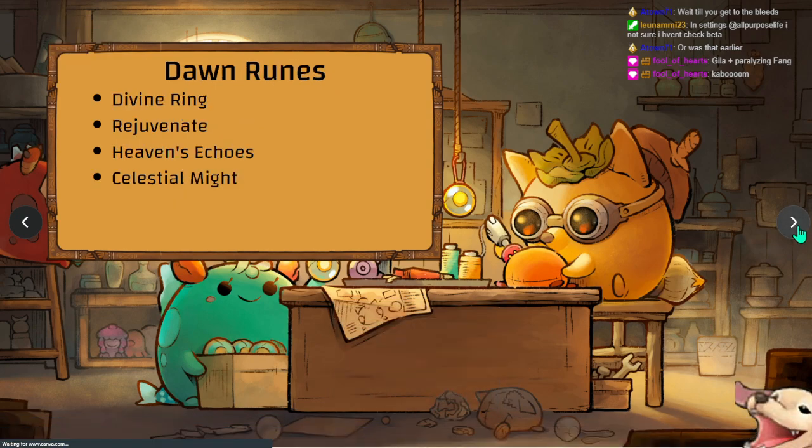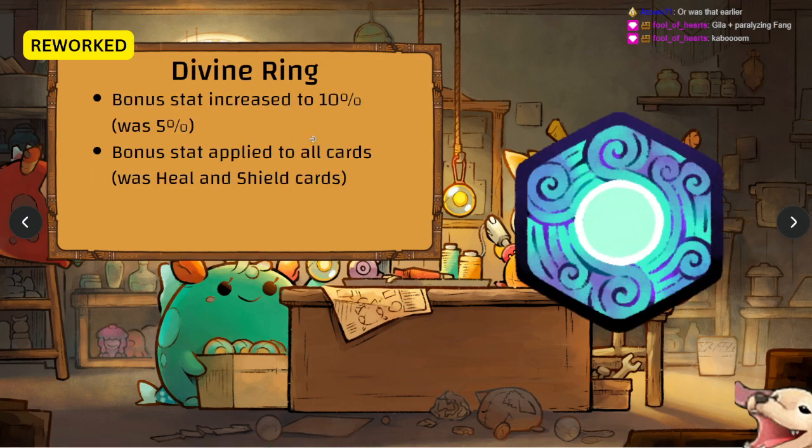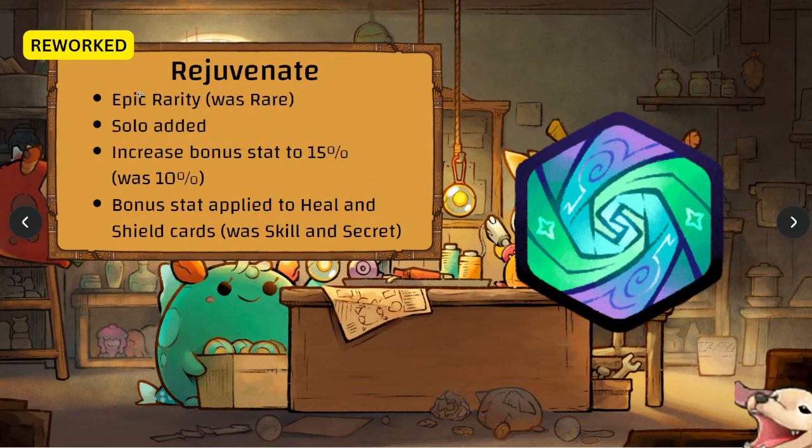About halfway through — Dawn runes: Divine Rain, Rejuvenate, Heaven's Echoes, and Celestial Mind. Divine Rain revert stat increased to 10 percent — was 5 percent. The bonus now applies to all cards, not just heal and shield.